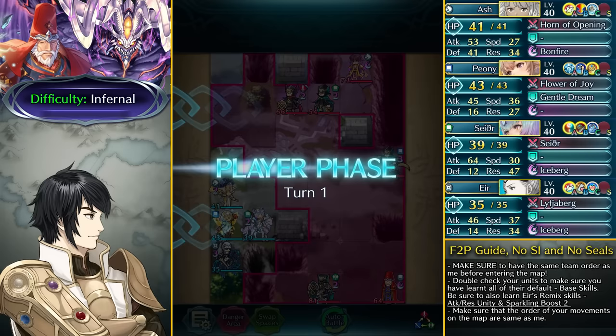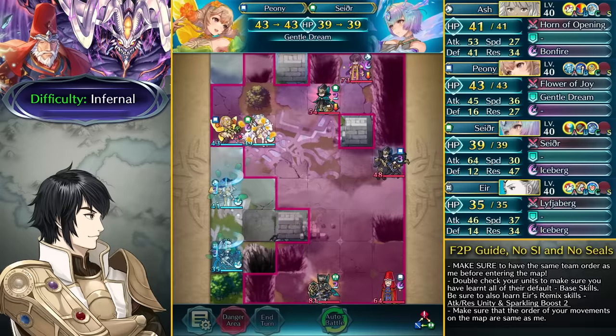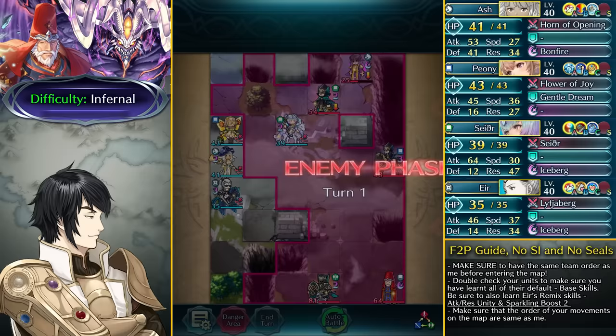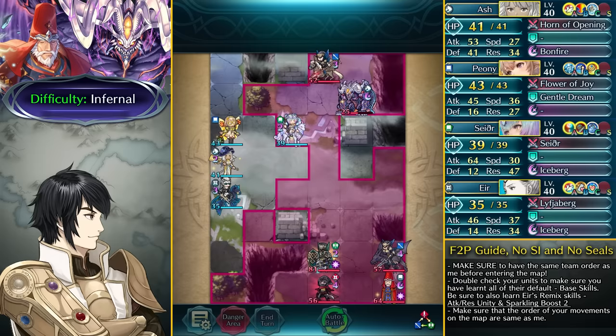We're going ahead with Sather and taking out the Sword Fighter here. Keep in mind that Formortis has the Nightmare skill, so you want to act with your units before you attack him. He is going to be surviving with the bulk he has. You can just dance up Sather, have everyone act, and then attack Formortis to chip him down to very low HP. This will be helpful because we can take out these two mage enemies with Sather using her high resistance, and then Formortis is going to be coming over here.